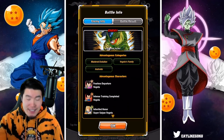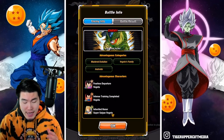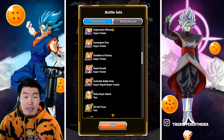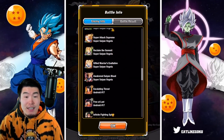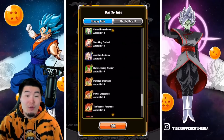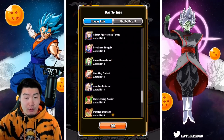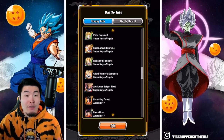As you guys can see, we got the Second Form Cell, the advantageous categories: Master Evolution, Vegeta's Family, and Androids. The advantageous characters are a few base Vegeta's, some Super Saiyan Vegeta's, some Super Vegeta's, some Trunks's, Super Trunks's, the INT Android 16, some Android 17's, some Android 18's, some more 16's, the Fizz LR Androids. The advantageous character pool this time is actually pretty significant compared to most Chain Battles we've seen recently, so that's obviously a good thing.